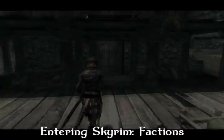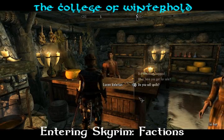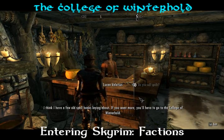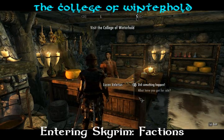The faction for mages in Skyrim is called the College of Winterhold. It seriously is a college with dorms, classes, and of course, magic. You can receive the starter quest for the College of Winterhold from the trader in Riverwood by asking him what spells he sells.